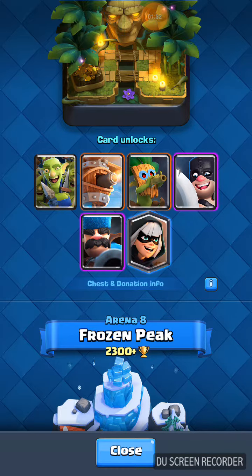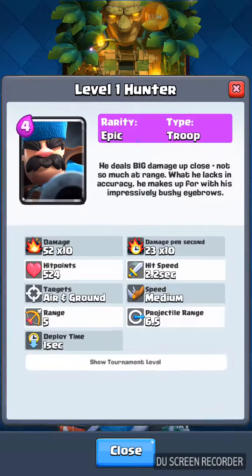And then we have Arena 9 where you can get the Hunter. He does air and ground damage, and he deals big damage up close but not much at range. So basically, if there's a giant coming, put your Hunter on the giant and he'll do so much damage. Don't put him far from the giant because then it'll take him a really long time.